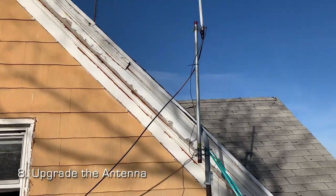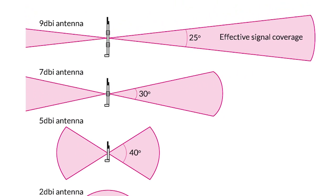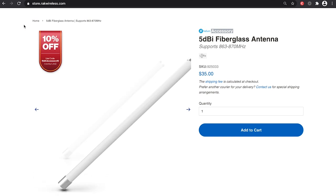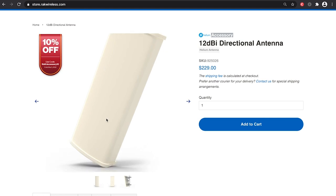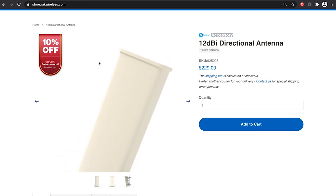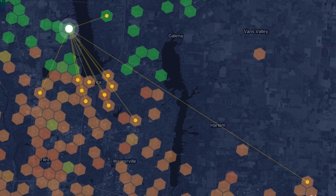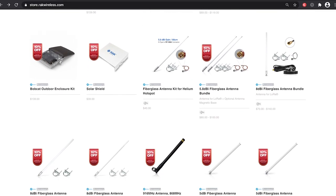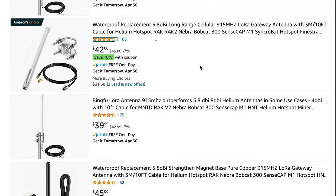Upgrading your antenna can earn you better rewards. I recommend researching what antenna dBi works best for your setup. Lower dBis work best if you're in a city, or if you live in an apartment with people above and below you. The higher dBis have a narrow, more focused, long range. This is ideal for locations with secluded miners who want to reach miners across a lake or a tree line. Only buy your antennas from reputable vendors such as McGill or Rack Wireless, as the cheap ones on Amazon often have problems and can be unreliable.